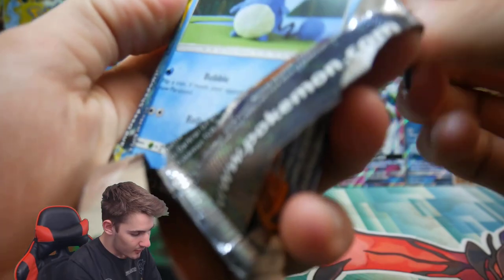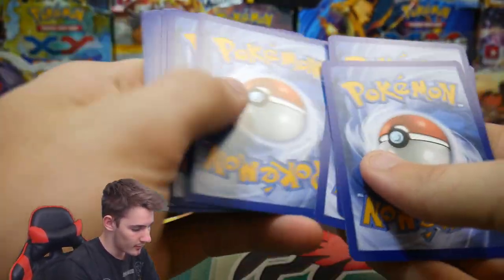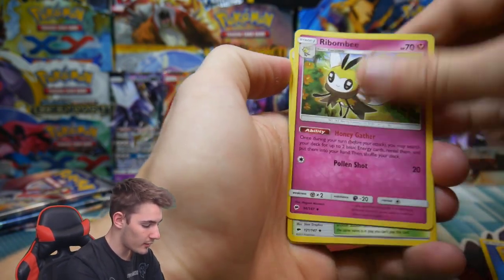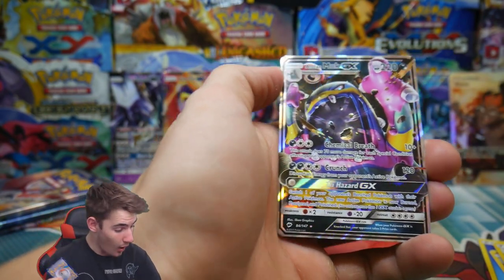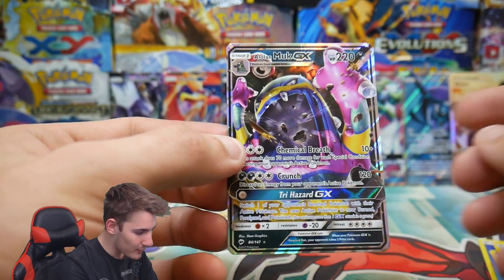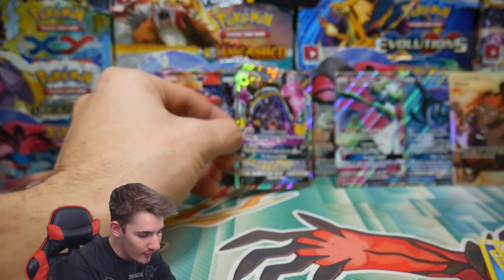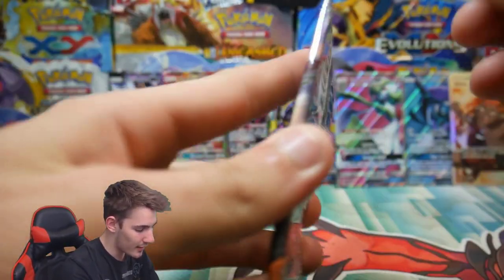Will we get another GX out of these four packs? Four packs to go — come on! We have a Curlipede, a Rampardos, a Potown, a Mudbraker, and an Alolan Muk GX! Oh, back to back! No way! This is really epic for 25 packs. Alolan Muk — we got the full art of Alolan Muk the other day. That is amazing, that is actually awesome.